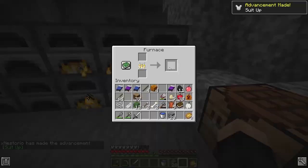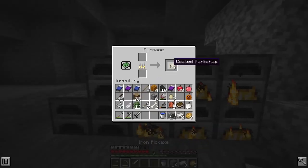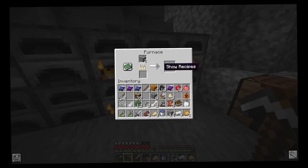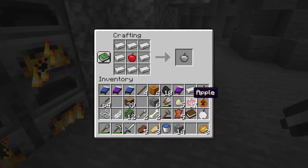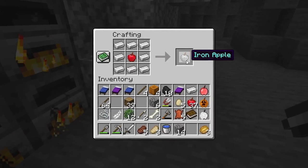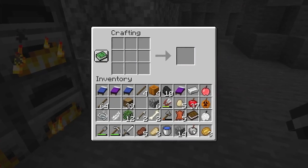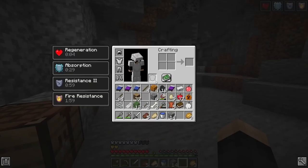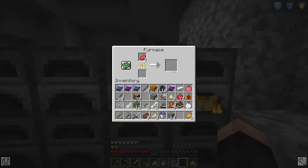Quick experiment — can we make a stone apple? I feel like eating stone wouldn't be healthy, but let's go. Made an iron apple — it's actually blue text while all the other apples are white text, which is interesting. Let's eat it. We got regen, absorption, resistance two, and fire resistance. The iron apple is actually probably the best one so far!